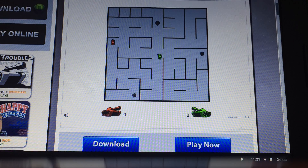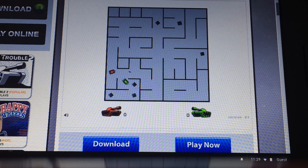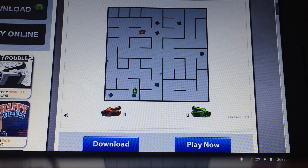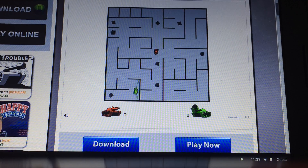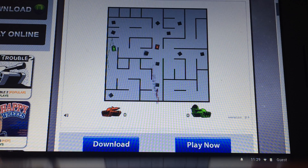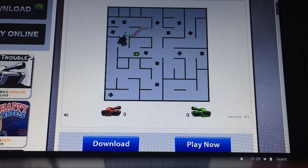For my controls, E is to move forward, D is to move backwards, F is clockwise, and S is counterclockwise, and Q is to shoot. For Captain Lollipop, up arrow is to move forward, down arrow is to move backwards, right arrow is counterclockwise, and left arrow is clockwise, and M is to shoot. I am the red tank, and Captain Lollipop is the green tank.